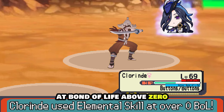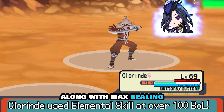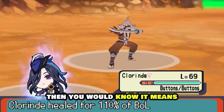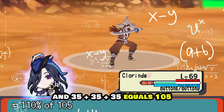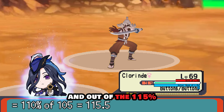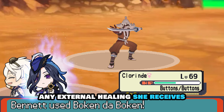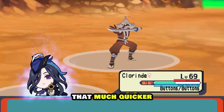To summarize: at 0% bond of life — minimum damage, no healing. Above 0% but under 100% — slightly more damage and some healing. Above 100% — maximum damage and maximum healing. The healing at level 3 is 110% of her current bond of life per skill attack — so with 105% bond of life from three bullet shots, that's 115.5% total, with 105% clearing the bond of life and the remaining 10.5% as actual healing. Also, while in the Texan state, external healing from teammates is converted to bond of life, letting her reach 100% even faster.